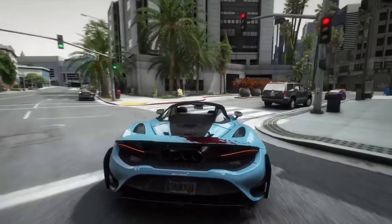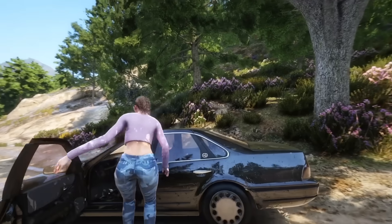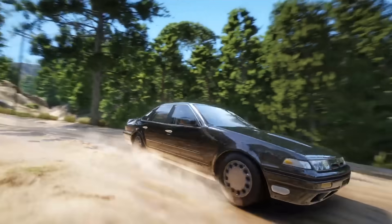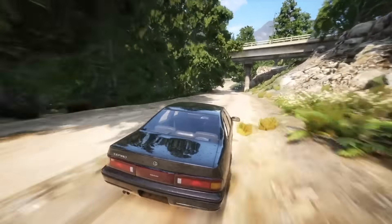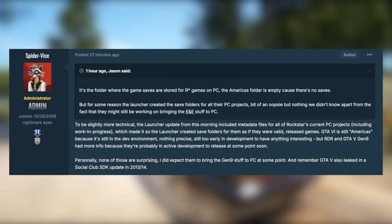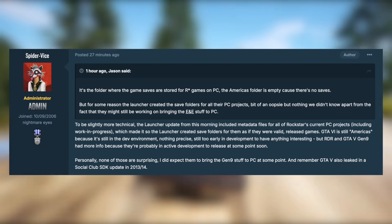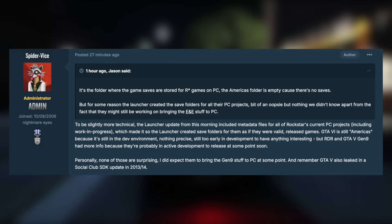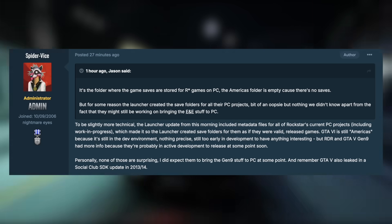For whatever reason, the launcher created the save folders for all of their PC projects, which is definitely a mistake on Rockstar's end, but it isn't something that is going to reveal all of their secrets. Spider Vice on the GTA Forum clarified what this really meant, saying: "The launcher update from this morning included metadata files for all of Rockstar's current PC projects, including work-in-progress, which made it so the launcher created save folders for them as if they were valid released games. GTA 6 is still 'Americas' because it's still in the development environment — nothing precise, still too early in development to have anything interesting. Red Dead Redemption and GTA 5 Gen 9 had more information because they're probably in active development to release at some point."